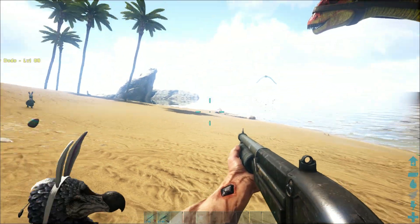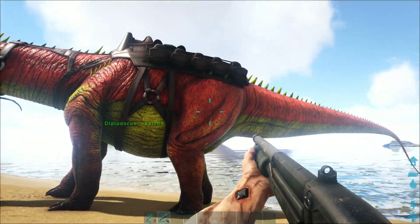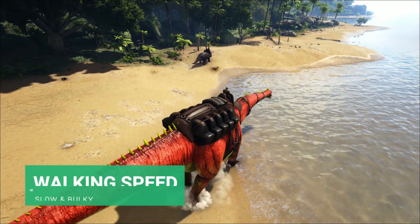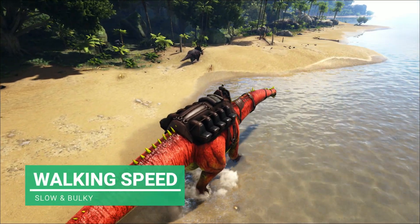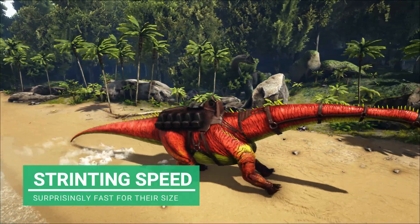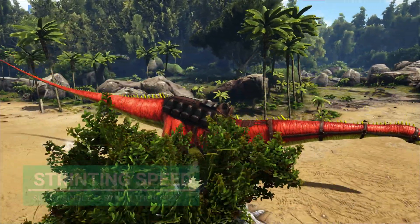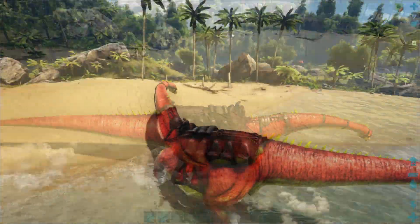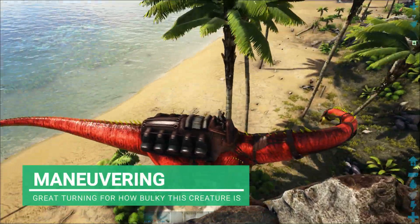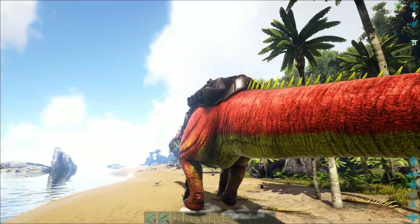I've brought the Diplodocus out into the open so we can see what's going on - mountain and bushy areas are not good for demonstrating. First up is speed: they're not that fast walking, but when sprinting they're actually a bit faster than I expected. They won't win a race against most creatures, but they're reasonably fast, and trees just crumble as they walk through them. The turn radius isn't even too bad with these guys, though you do get stuck on big rocks and trees - but you'll knock them down.